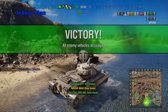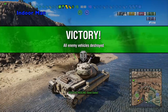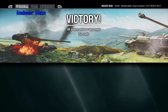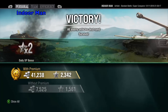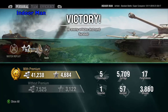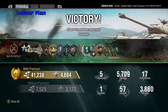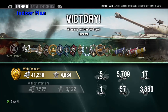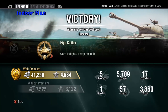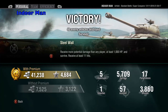I denied my IS-7 teammate an awesome ram kill there. Now let's check the post-game stats and see how I did. For this game I earned 41,000 silver with a 25% multiplier and 4,684 experience with a 2x daily bonus. In this game I dealt 5,709 damage, assisted with 57 damage, and destroyed 5 enemies while blocking 3,860 damage.